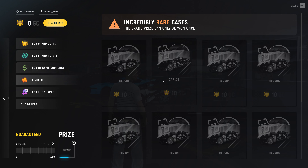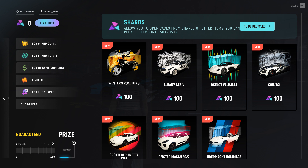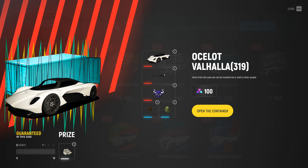Nothing new in terms of grand points or in-game currency. Now the shards system is the new thing starting up — pretty much when you open a container, the items you receive can be recycled to get more shards. You also have a chance at winning a really cool car and you get 500k for opening 10 of these containers. The odds are you'll probably get one of those recyclable items which you can just instantly recycle.